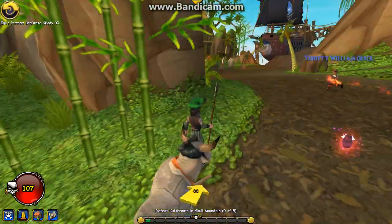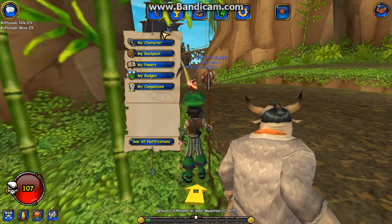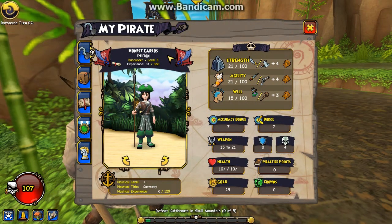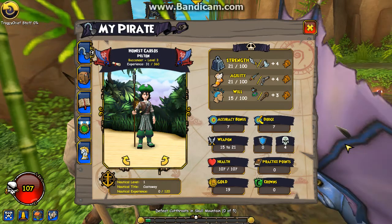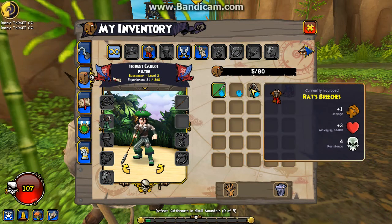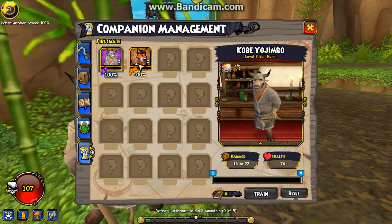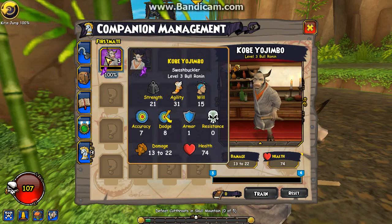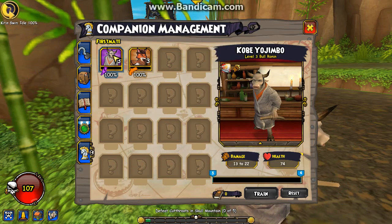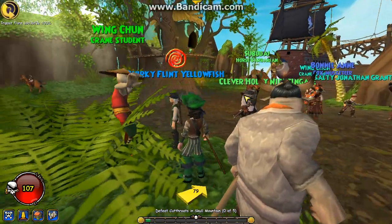I wanted to first show you — this is my character in the game. This is the area known as... wait, I don't even know the name yet. This is my character right here, Honest Carlos Pelton. The leveling system might take a little more to level up in this game, but we have all this new stuff that is really cool. We have some clothing with different stats — I think it's better stats, more basic, and it kind of sets things up better. We have titles again, and I'm liking the titles so far. And then we have our companions. Really liking the companions — they help you in battle. We got Bonnie Anne and we got my Kobe Yojimbo. This guy's a swashbuckler, this girl is a musketeer, and he's following me right now.